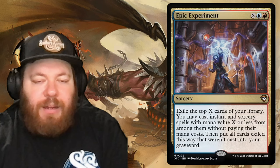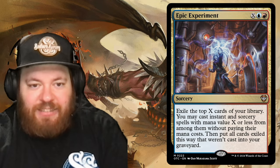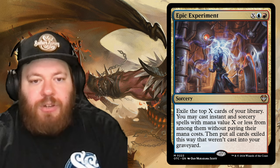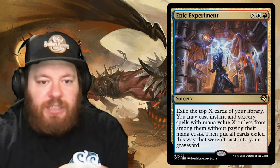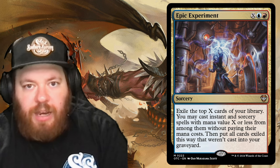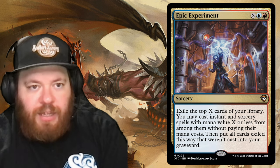Epic Experiment costs X, blue, and red: exile the top X cards of your library, cast any instant or sorcery spells with mana value X or less from among them without paying their mana cost, then put all cards exiled this way that weren't cast into your graveyard. A fun way to dig out spells and cast them based on what you've paid into X.